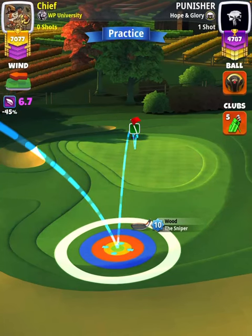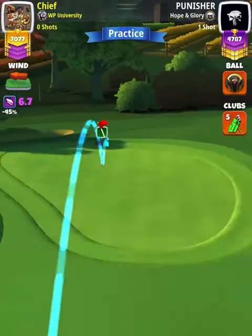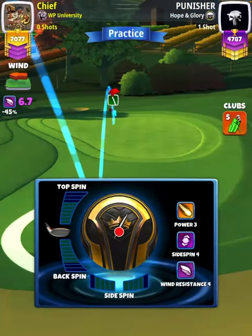We want to position ourselves so the red ring is touching the rough and our second bounce is in the hole. Then we're going to apply 3.9 backspin with one right spin.